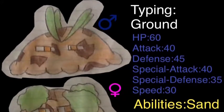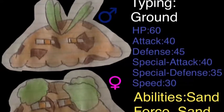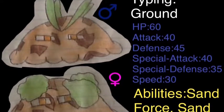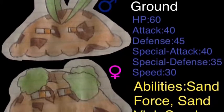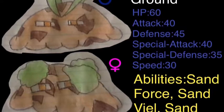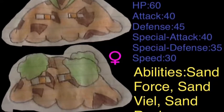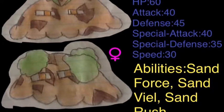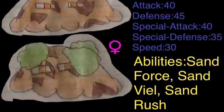His Pokedex info is that it often hides in the sand as it waits for prey, and it often goes unnoticed by people passing by as well. Basically he's supposed to be a mixed Pokemon where he can either be a special or physical attacker. Not very good in special defense, but if you give it an Eviolite I think that would be just fine.